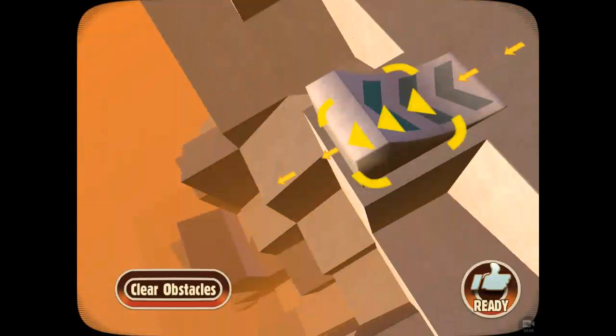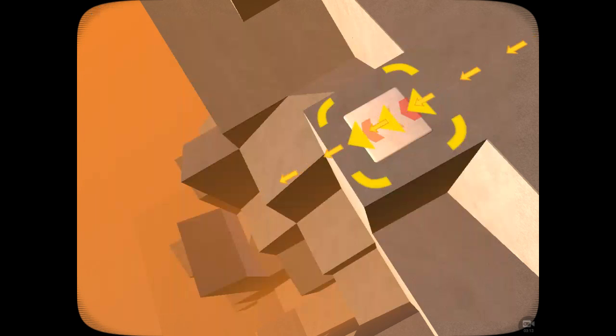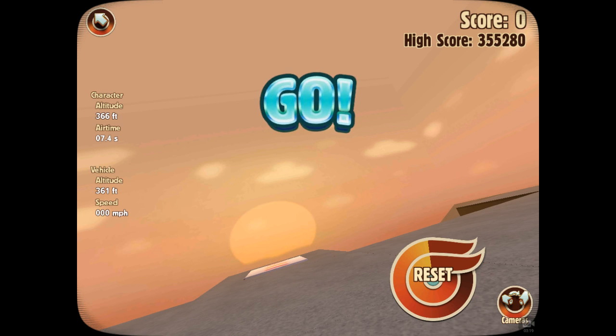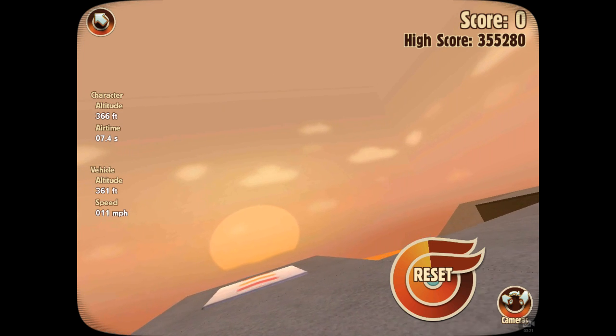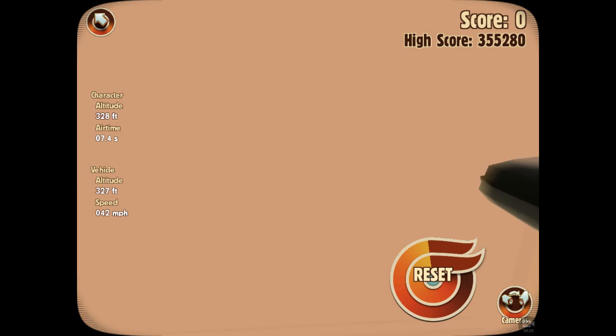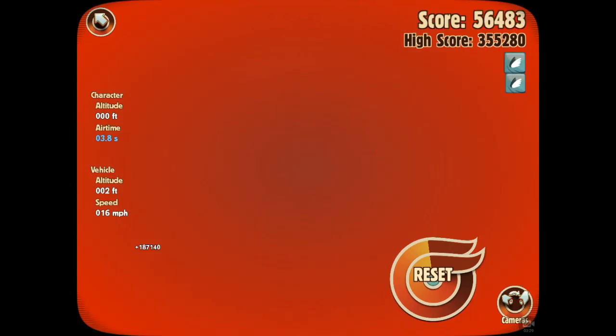I'm gonna show you the obstacles and then replace that with something called the turbo pad, which makes couches or any vehicle go faster. As you can see, this is the slowest vehicle in the game, I'm pretty sure. My pillows — they fell off.